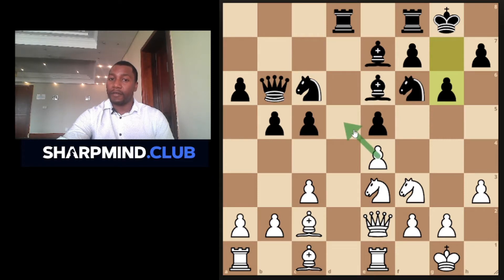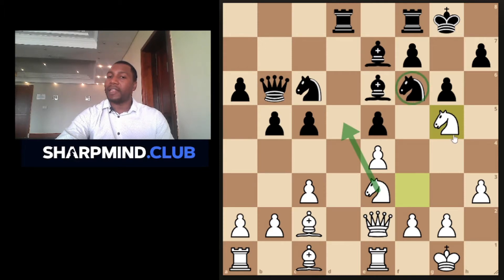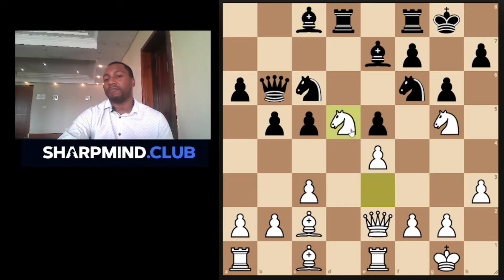Tal still has a good chance of occupying the d5 square in the future because d5 is already a weak square — it cannot be defended by a pawn. So if he supports it well, he should be able to take control of it. I think this knight g5 move — I'm just calculating with you guys — Tal played knight g5 because this bishop, as well as this knight, is preventing him from occupying d5. He played knight g5 in the hope that maybe black would move away with this knight and bishop.